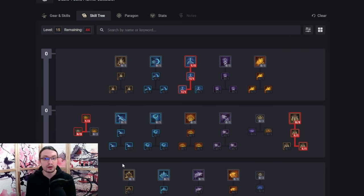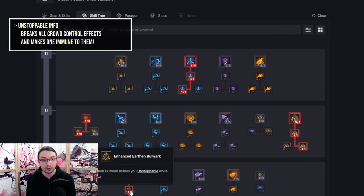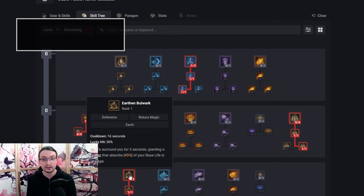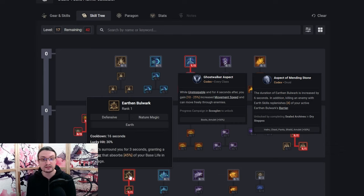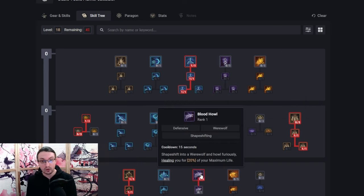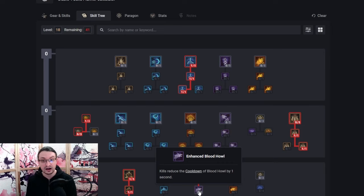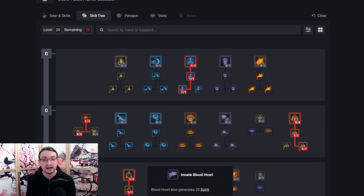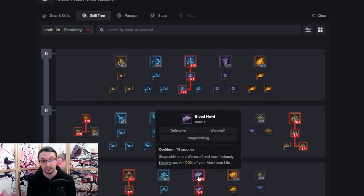At level 16 we want to grab Earthen Bulwark and Enhanced Earthen Bulwark for the Unstoppable buff during its duration. Bulwark is a very strong defensive tool that provides a strong barrier and can break CC with its upgrade. We can further improve this skill with a Codex-based legendary power for longer duration and a movement speed buff — more on that later. Next, get Blood Hall for a strong 20% heal and pick up Enhanced Blood Hall for cooldown reduction per kill on this skill. Finish up with Innate Blood Hall for 20 spirit on use. Clearing packs will make this skill come off cooldown very often, making it an excellent spirit generator and heal throughout the whole campaign.